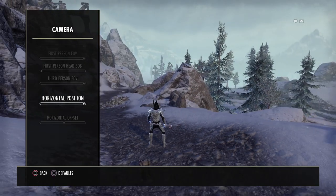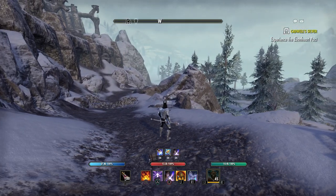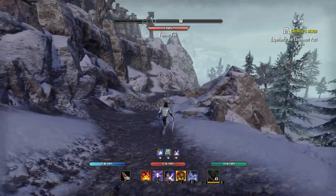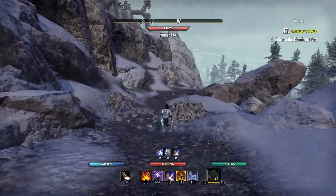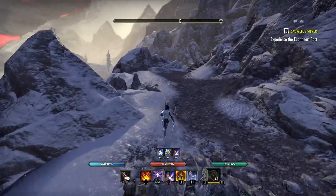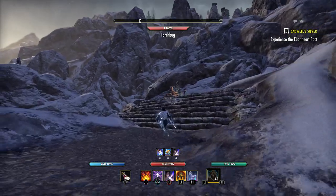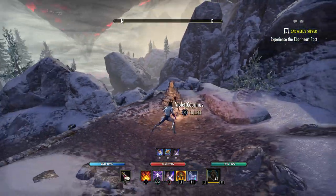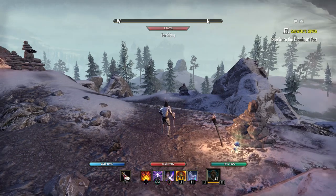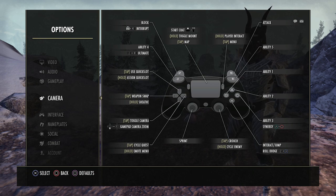When it comes to the horizontal position and offset, I want the crosshairs on screen to be right above my character pretty much. I want it to be wherever I'm looking and going — that is what I'm going to be attacking. If you have it set far left or far right, it makes it difficult when you're fighting something because your character may be looking at it but your crosshairs may be off of it. I prefer to have this pretty much right above my head, maybe just a slight bit to the right. That way I'm attacking and fighting whatever I'm looking at.